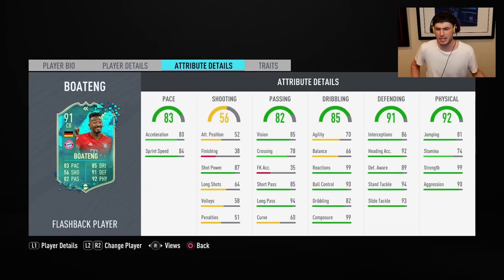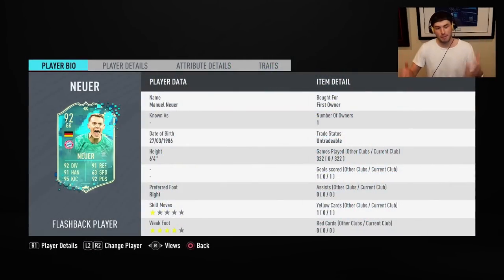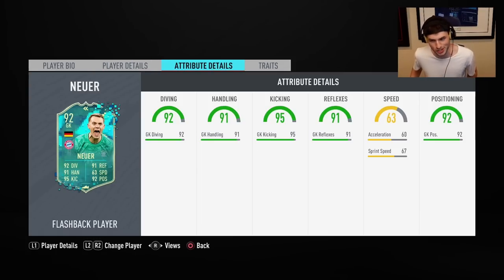I did invest a high amount of coins into Boateng — he was a couple hundred thousand as an SBC, which was a lot to commit to in FIFA 20. Six foot four, medium-medium work rates, great pace, 99 reactions, 99 composure, 99 strength — all the key stats you want to see. My fifth most capped player was Flashback Neuer, which makes sense because Neuer and Boateng were a perfect link. I was using them for a really long period, mainly via Fut Champs. I put Neuer on the sweeper keeper instruction — always love a FIFA where I can use him.